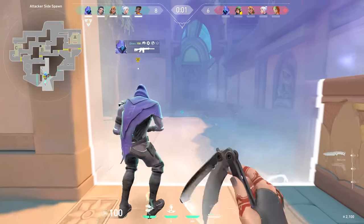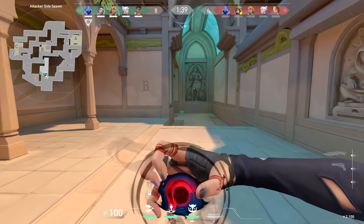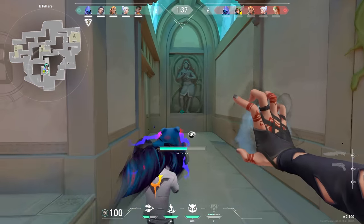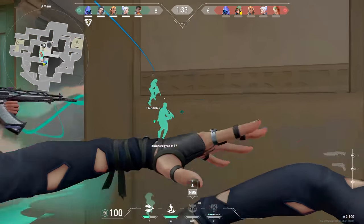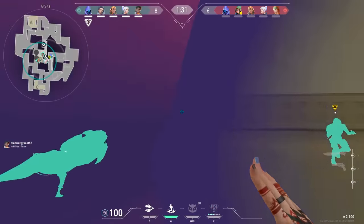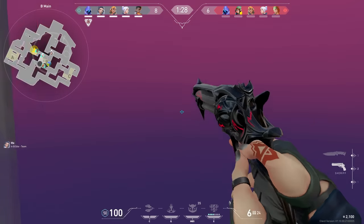Right here, even though I think it's a little bit too obvious to hit B this round, since my teammates want to hit it I'm not going to give any resistance because I want us all on the same page. Playing together is almost always going to be the best route to take — even if it's a bad play, if all five of us are doing it it has a better chance than if we weren't together.